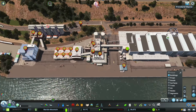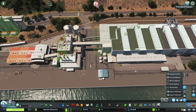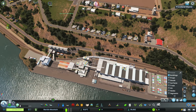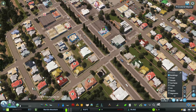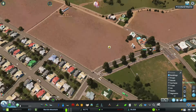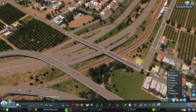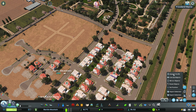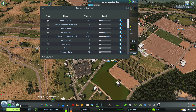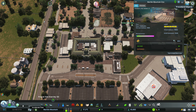A problem I still need to figure out is that as I zoom out the buildings disappear, so I need to find a way of changing that render distance setting. The really cool thing is that in the downtown, the Sims living under those buildings are no longer complaining and are having a good old time living downtown, which is more realistic than before.